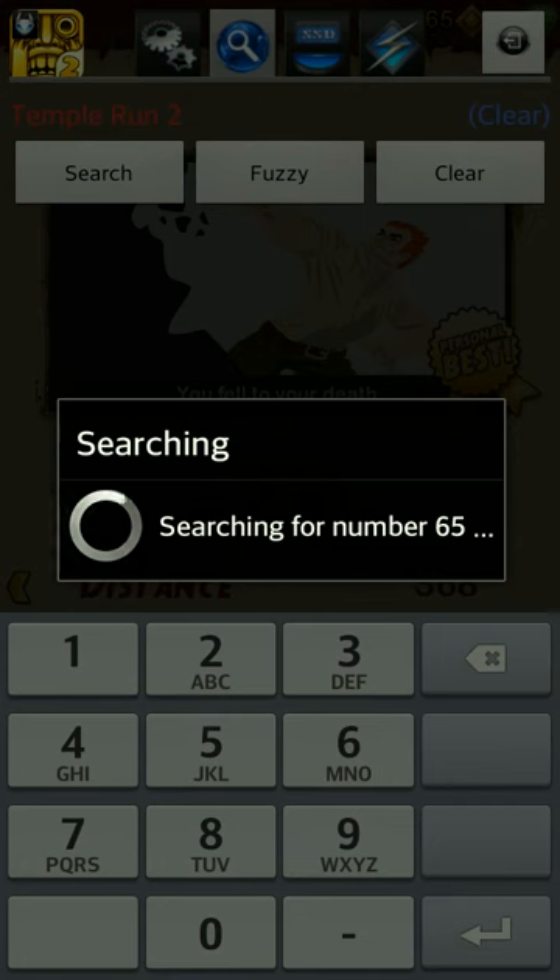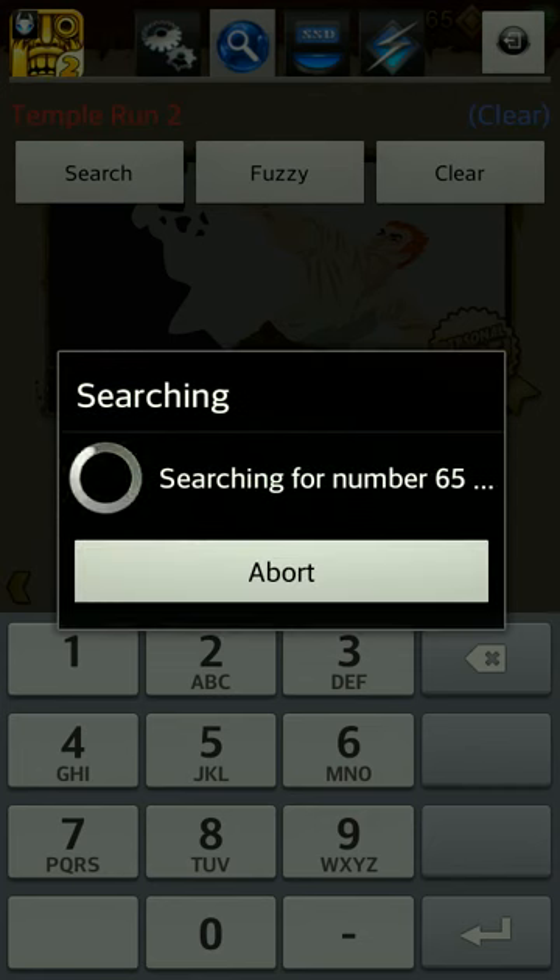The speed at which it searches depends on your phone and how big the game is that you're searching. This method is universal, so it's not just for Temple Run 2 — it's for any game that uses coins or gems or whatever.